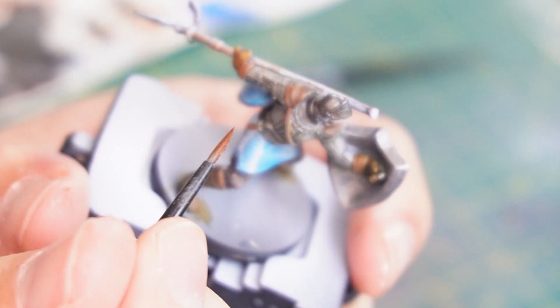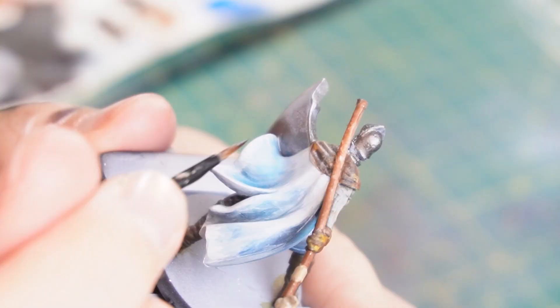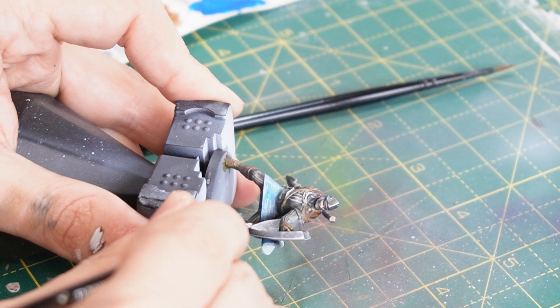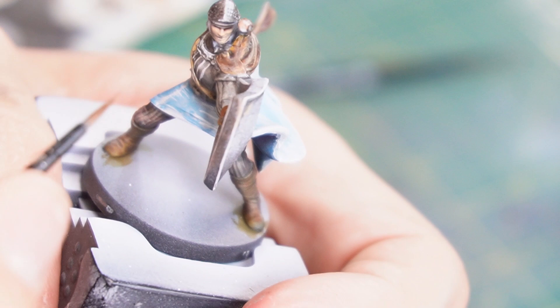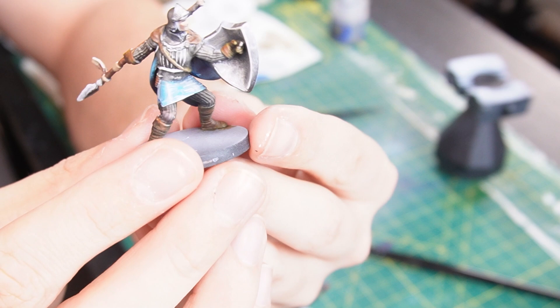The handle of the spear is going to be coloured in using a mix of Rhinox Hide, Mournfang Brown and Zandri Dust for the shadow, the mid-tone and the highlights — also using Zandri Dust to colour in the little rope bit on it as well. To finish up this part I'm going to edge highlight the shield, helmet and spear tip with some Corax White. Then following the same method as with the assassin's face, I'm painting it with some Gilliman's Flesh as the main base coat, then following with some Kislev Flesh for highlights and Night Quester Flesh for shadows. And voila — the new one has some more depth and dynamism to it; I've brought out a lot more of the detail from the miniature, which you can really notice next to the old one.